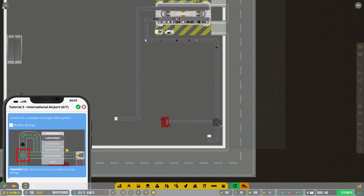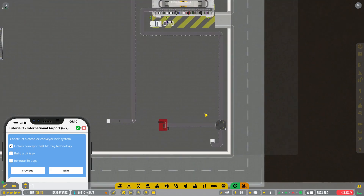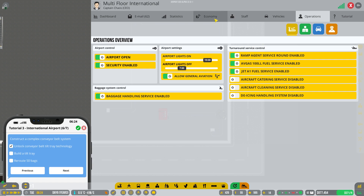Next it says: construct a complex conveyor belt system, build a tilt tray, right-click on the tilt tray to change its routing. The options are left and right to destination, forward and left, forward and right, and none. I can't really think of why you would use anything other than 'to destination' honestly. In order to effectively use a tilt tray we'll need a more complex scanning system.